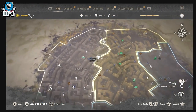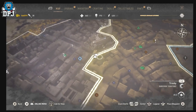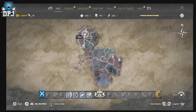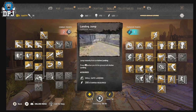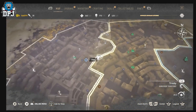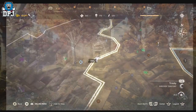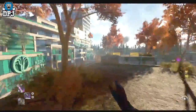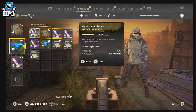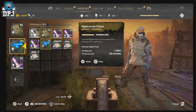Next up we have an infinite parkour XP exploit — probably one of the easiest and most efficient in the game for gaining XP quickly. First, make sure you have Far Jump unlocked in your parkour skill tree, then come to this position on the map right next to the safe house where there's that big bright purple UV light.